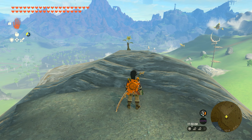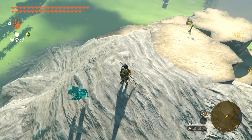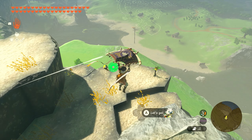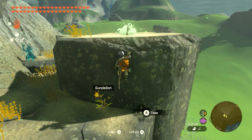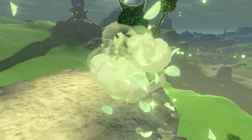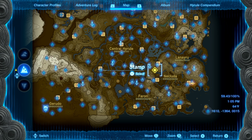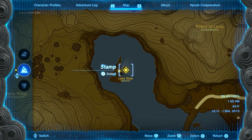Number three is going to be found just northwest of the Sahasra Slope on this mountaintop here on your map. Once you make it to the peak, you'll find a yellow flower. Go ahead and walk over that and if you turn around, you're just going to follow this yellow flower down to this platform below. You'll see another one on the corner, then another one spawns in front of you, and then if you climb to the top of the rock your final flower will appear. The Korok will pop up and you'll get seed number three.